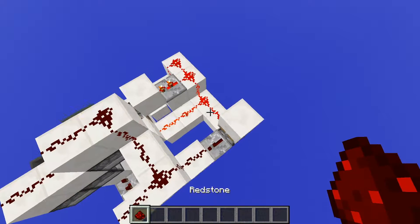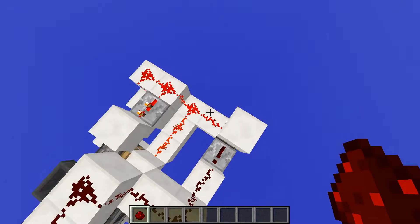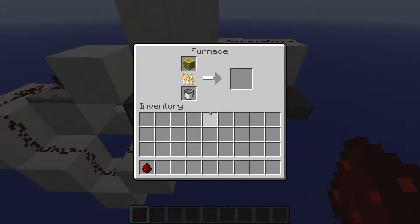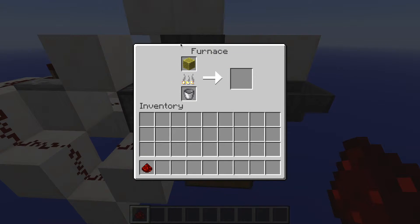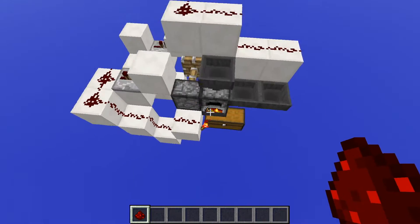I can actually do that by destroying this bit of redstone dust and replacing it. It's doing its thing. As you can see, this is our furnace interface. And once it's all smelted, it will take them out into this chest here. And it will keep doing this until all the items have gone.